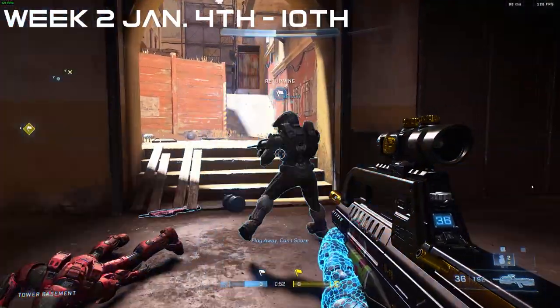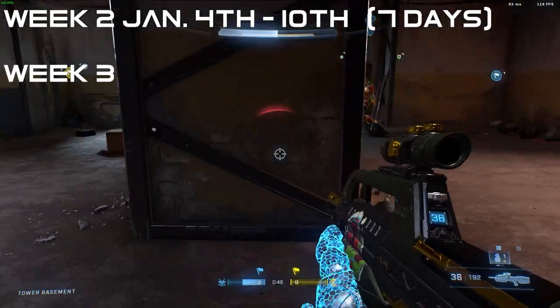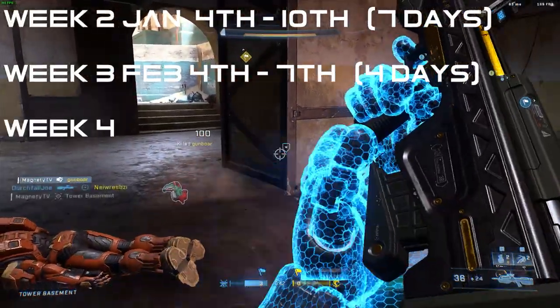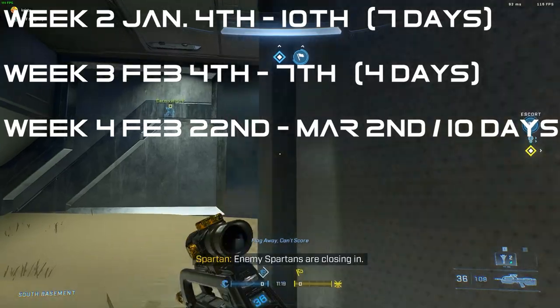Week 2 is January 4th to January 10th, which is 7 days from a Tuesday to a Monday. Week 3 is February 4th to February 7th, which is 4 days from Friday to Monday — nice weekend there. Week 4 is February 22nd to March 2nd, which is 10 days, Tuesday to the following week's Wednesday.